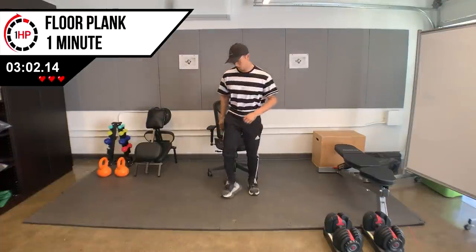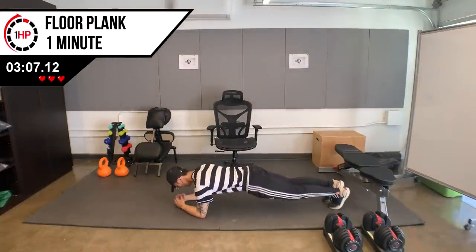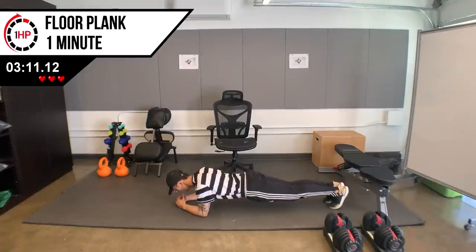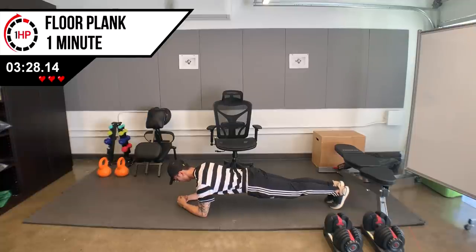Now that we've activated our glute muscles and worked on some spinal mobility, we're going to work on abdominal activation with an elbow plank. Start on the floor with your toes all the way up to your shoulders in a straight line, maintaining a straight spine. Do not let your lower back arch excessively. Make sure you're pushing into the floor so that your shoulder blades are staying against the back of your rib cage. Also make sure your head doesn't tilt forward — maintain a straight line from your head to your toes.